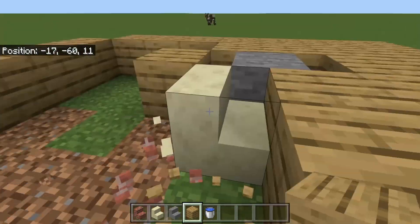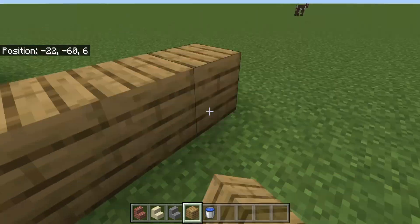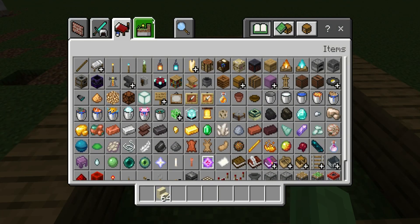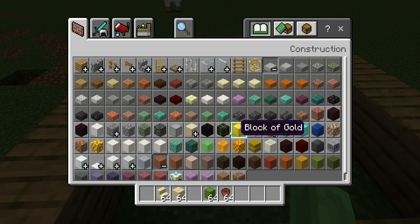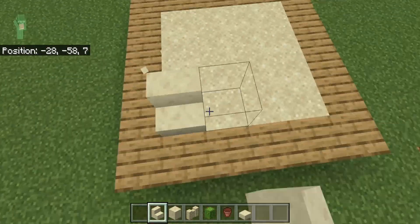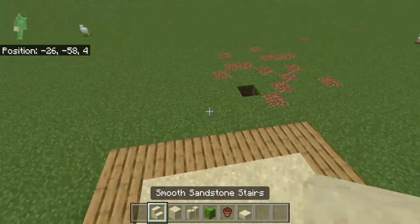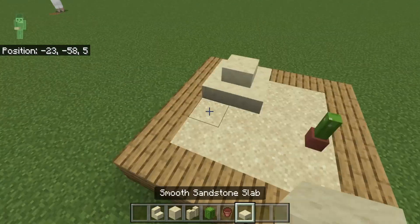Moving on to the next thing: the mini biome. I got obsessed with these for ages — I made the warped forest and crimson forest nether biomes with a nether fortress connecting them. I think I also did a birch forest because that was the easiest. Today's mini biome is one of the easiest to master and it's got one of the structures in the biome as well — it's the desert mini biome. The trickiest part is getting the stairs to sit right, which takes forever, so there are a lot of sped-up bits in this video.